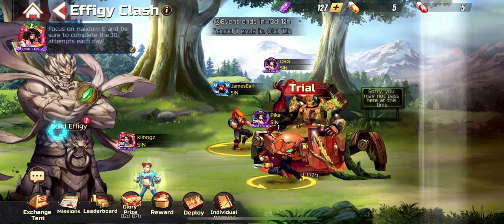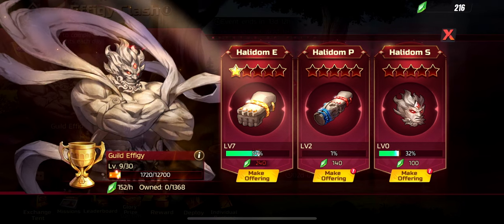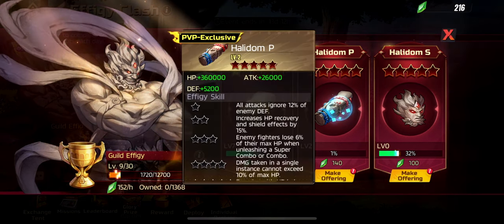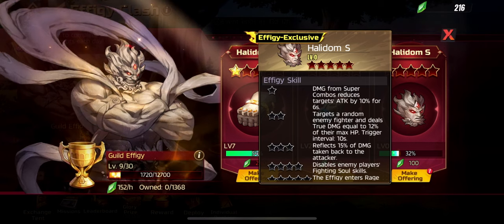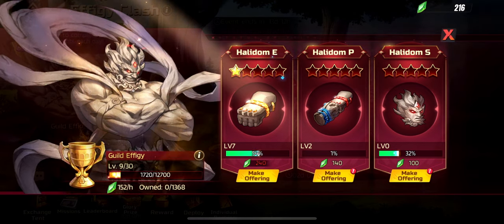That prize will be distributed among everybody in your guild, so keep that in mind. The second thing is the guild Effigy and how you level it up. We went with Halidum E because it increases the damage done to bosses in this event, so you can score higher. Try to maximize it — at least get it to level 20. Halidum P increases PvP stats so you can defeat other Guardians in Effigy Clash. Halidum S increases the difficulty of the enemy Effigy so you can deal even more damage to it.